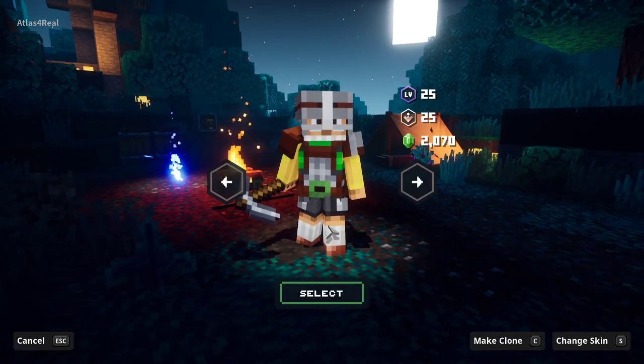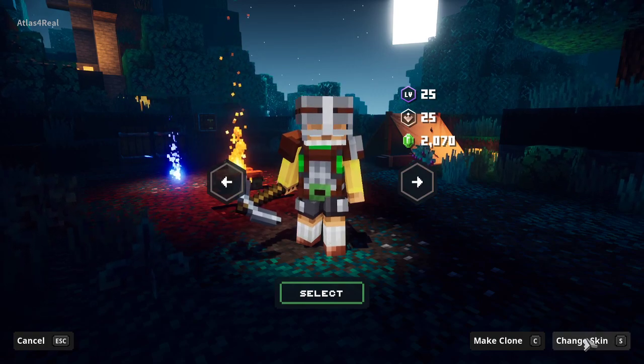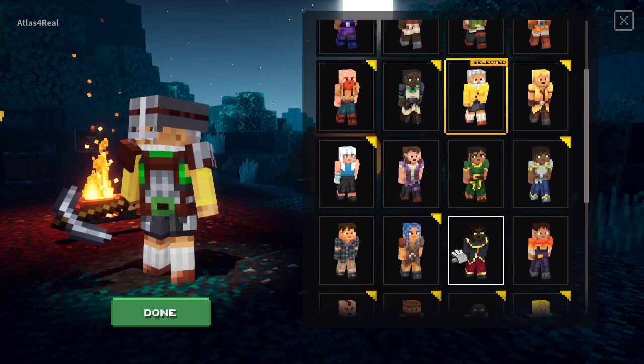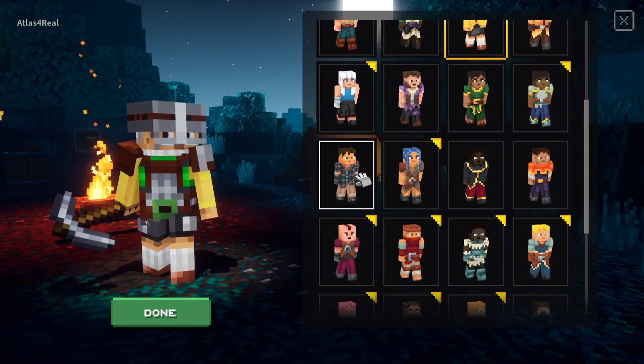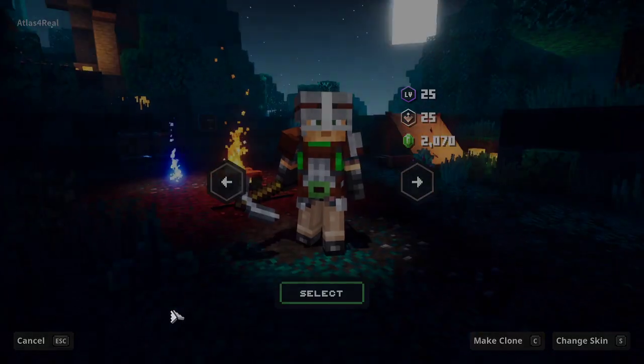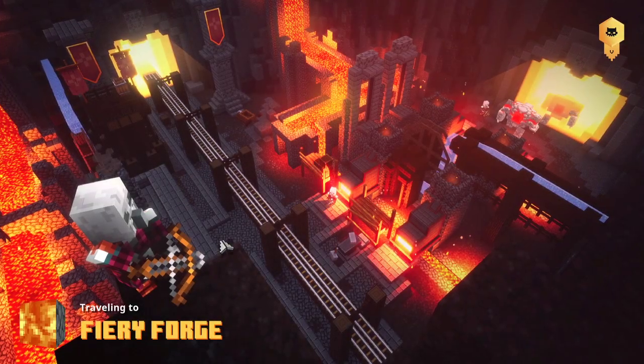Then you want to go to Switch Hero. I'm not actually going to switch anything here — what I'm gonna do is go to the bottom and hit Change Skin. You could also press the S button. It can be any skin. Now as soon as you switch your skin you're gonna hop into the party. Watch this — select that, hit done, and now it loads in.